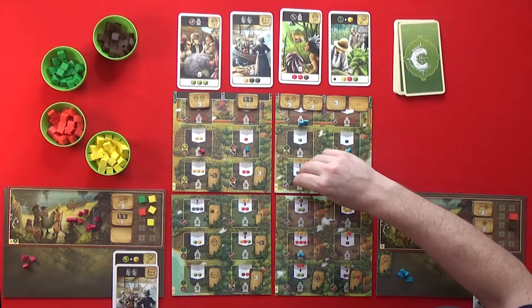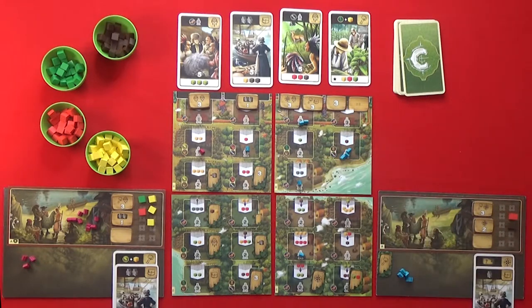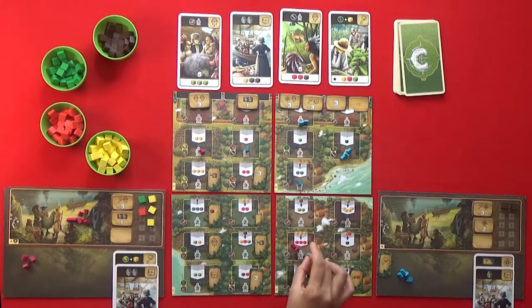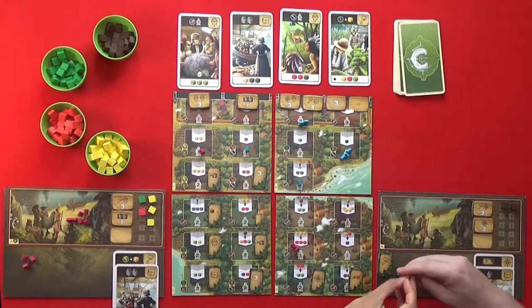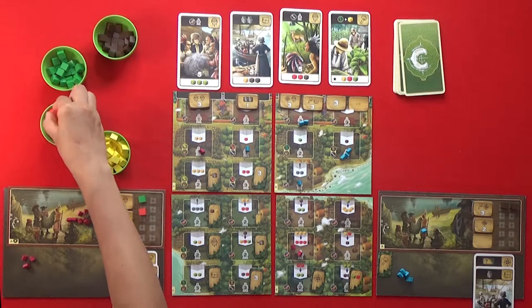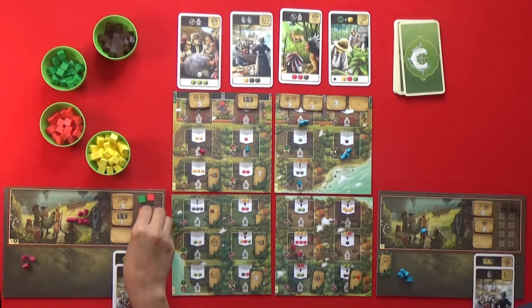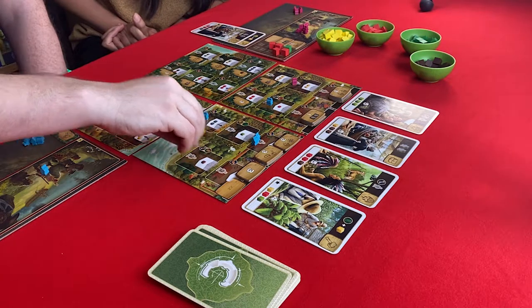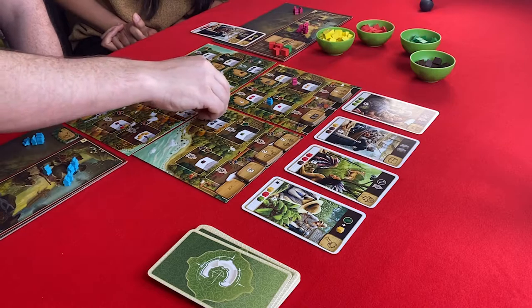I will use my last worker here to upgrade my meat to a fur. I'm going to use two of my workers — bring one home and change three corn to three meat. I think all I can do is rest, so I'm going to rest and bring all these workers home.